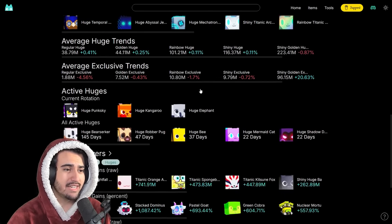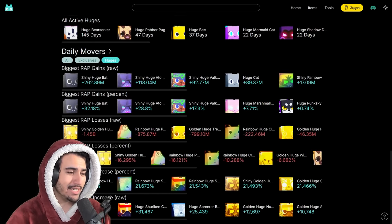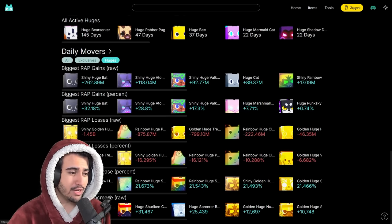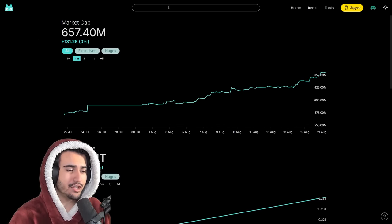This website has the most up-to-date stats on all types of pets you could possibly want. You can use this tab to see how many huges are being opened every day — for example, this huge nuclear wild dog was opened 40,671 times in the past 24 hours, which is pretty insane. But what we're going to use this website for is to find the cheapest exclusive pets currently available.